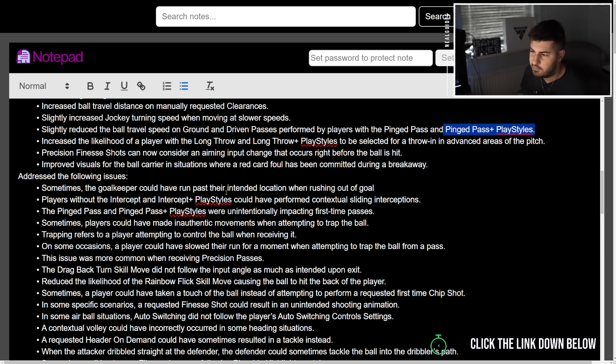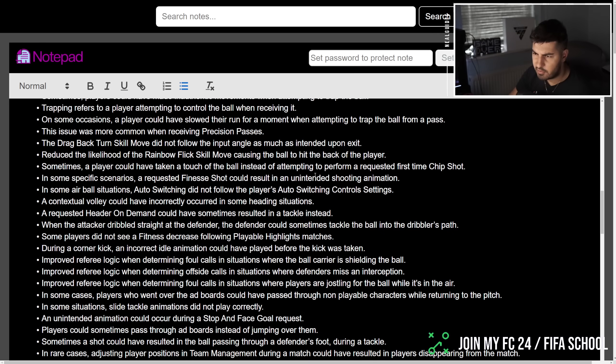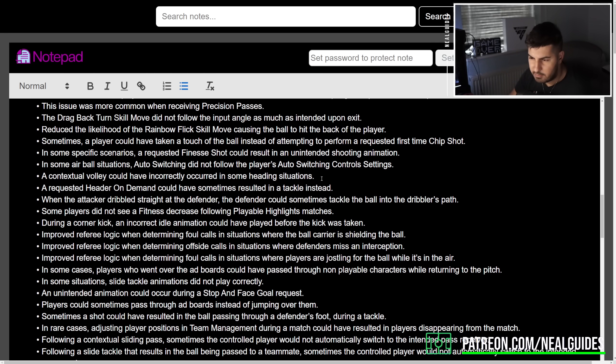Pinged pass unintentionally impacting first time passes — yes, I was very much aware of this when I was practicing. Some players could admit inauthentic movements when trapping the ball. Trapping refers to a player attempting to control the ball when receiving it — on some rare occasions a player could show their run while attempting to trap the ball from a pass. This issue is more common receiving precision passes. The drag back turn skill did not follow the input angle as intended.